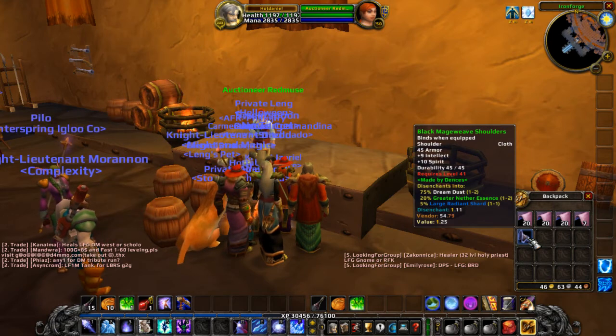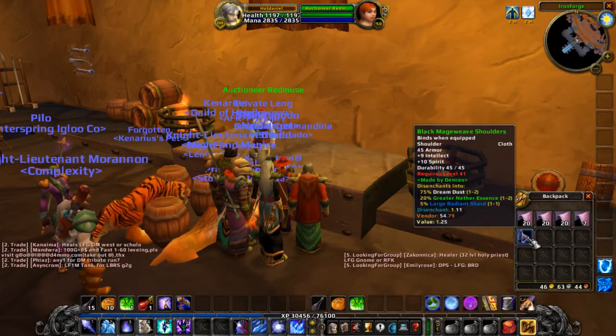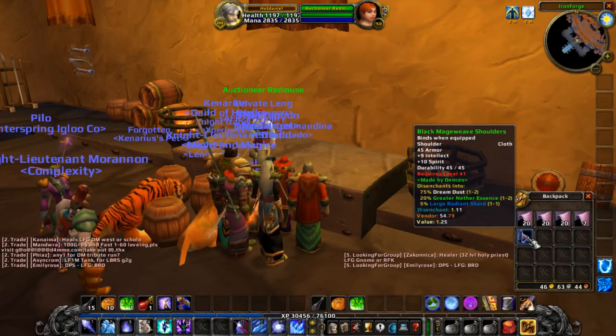But if this was just a random drop that I didn't care about, I could say: is it going to be easier to try to sell this on the auction house because they're decent shoulders, or should I just disenchant it and try to do it that way?